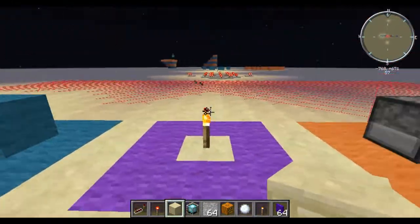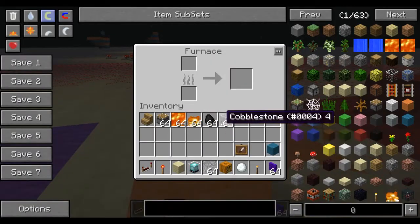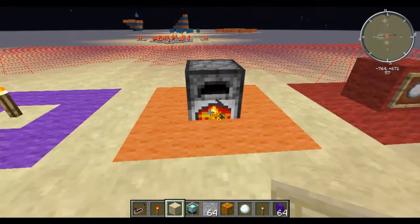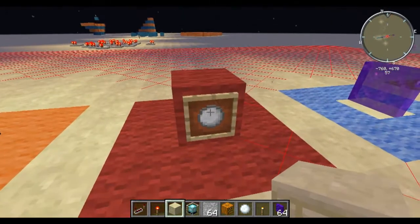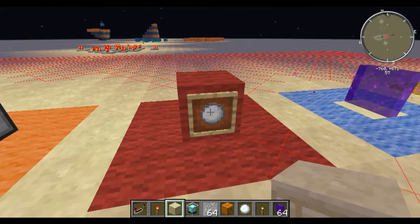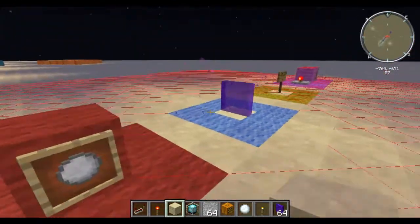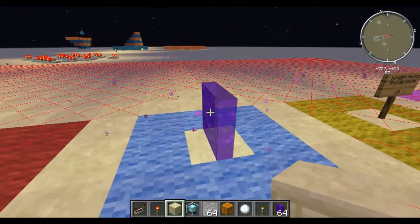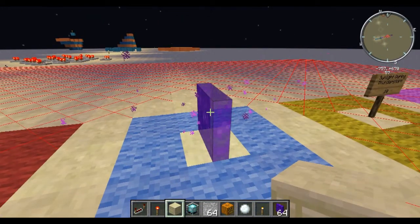Next we have the torch, which gives off light level 14, like I mentioned before. Then we get to the furnace — when the furnace is cooking it'll give off light at level 13. Next, sunlight when it's raining or snowing gives off light at level 12. And this portal block here gives off light at level 11.